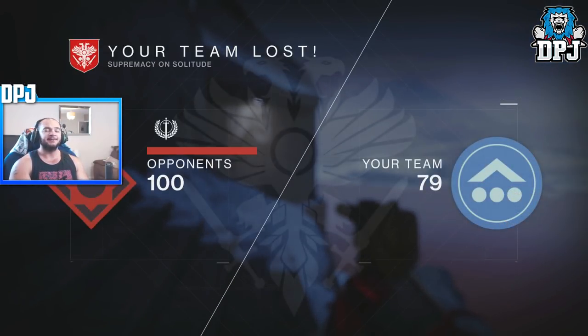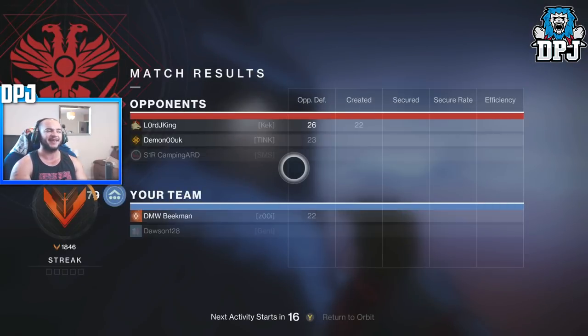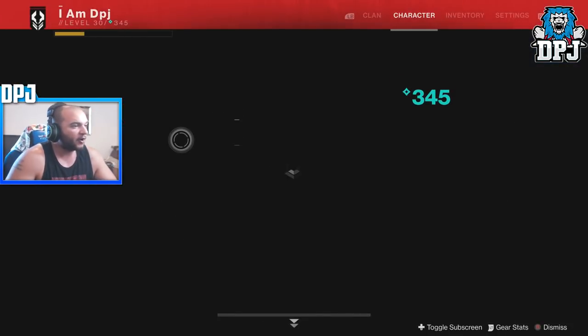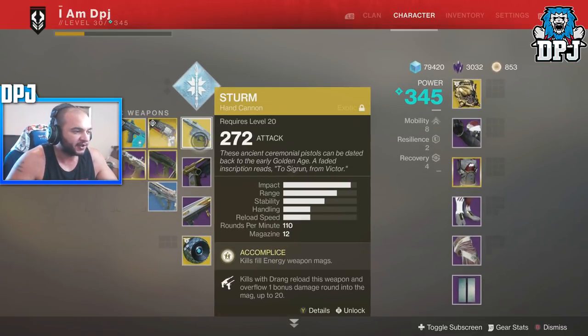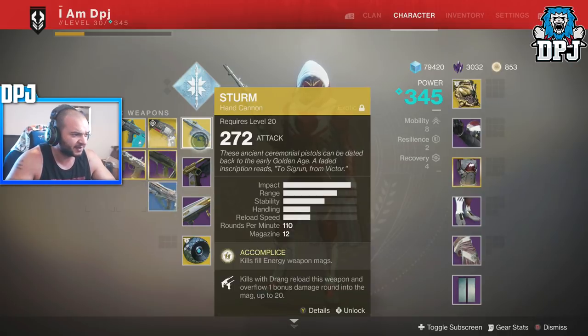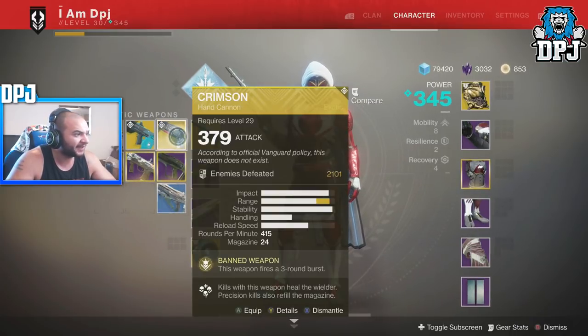I can't use this weapon anymore because it sucks, and it sucks because it needs a legendary to make it a true exotic. So yes, people, we have come to the end of the video. Poor old Stern. I'm hoping that whenever they do drop a catalyst and the masterwork just does something to make it shoot quicker — if it shot quicker it would be great, it really would.